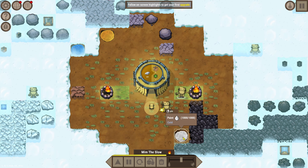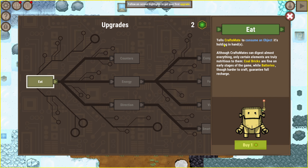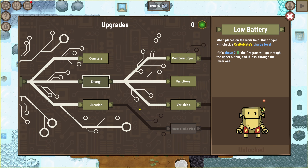We got yellow paint, we got white paint - we're going to have to find iron. 'Eat' tells Craft-o-mate to consume an object it's holding in its hands. Although Craft-o-mates can digest almost everything, only certain elements are truly nutritious to them. Coal bricks are fine in early stages of the game, while batteries - though harder to craft - guarantee a full charge. Let's buy that. 'Energy' - when placed on the work field, this trigger checks a Craft-mate's charge level: if it's above seven, the program goes through the upper output; if less, the lower one. I think we need something like this so our guys can make food.